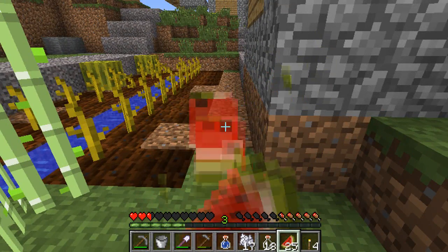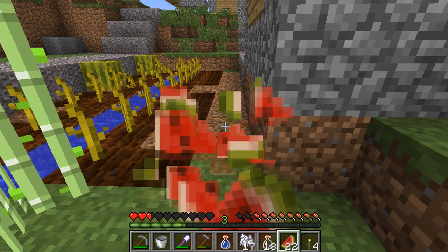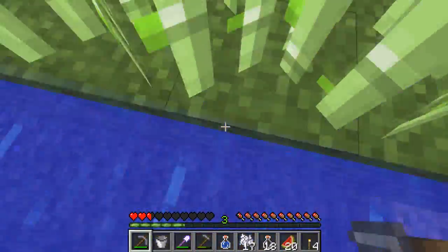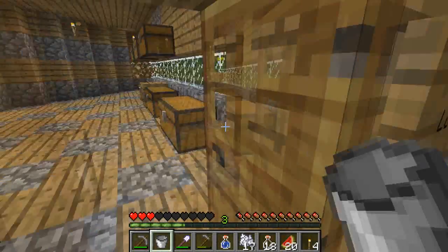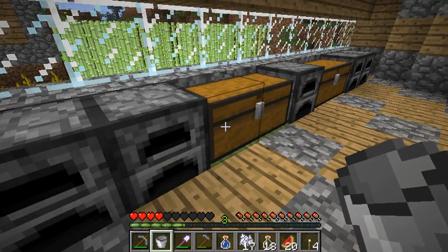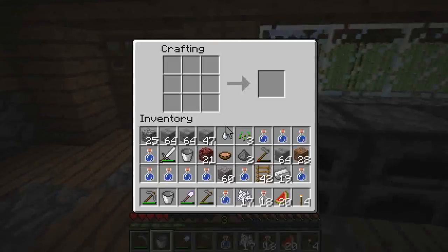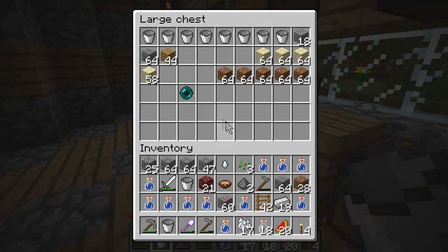We can get a limited amount of melons. The plural of melon is melon, isn't it? I think it is — don't quote me on that. Okay, so we have our melon farm. Now we can start making our thing. For this we actually need to get some nether warts. Do I have any wood? I have some wood here — I'll just put that in there.